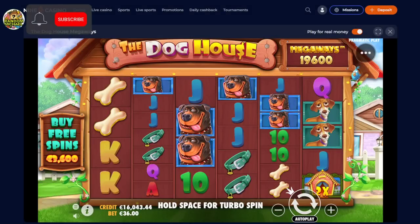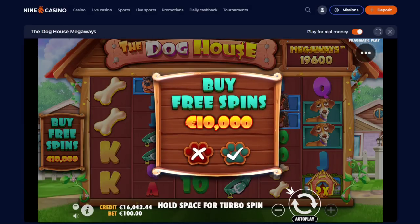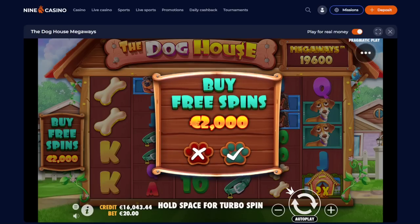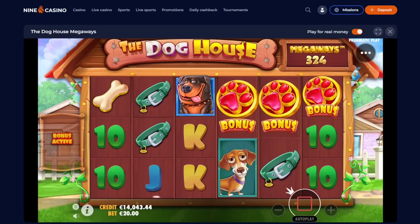Hello my friends, welcome to the new video. We're on the Doghouse Megaways here today. You can do up to 10,000 euro bonus buys here on 9 Casino. We're not gonna do that yet, we have enough — we have 16,000. So I think we're gonna start off with a big 2,000 euro bonus buy. Raise the bet as we go on; if we win very huge, we might try the 10k.